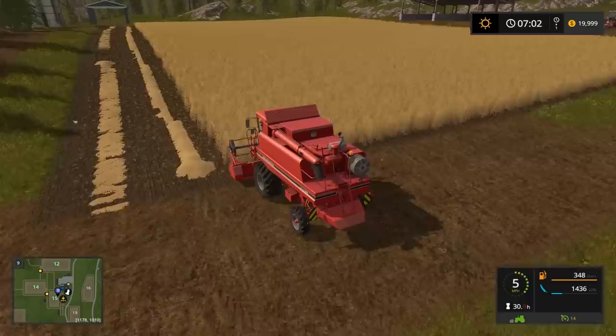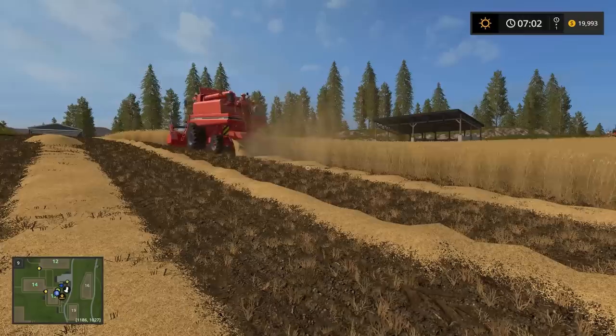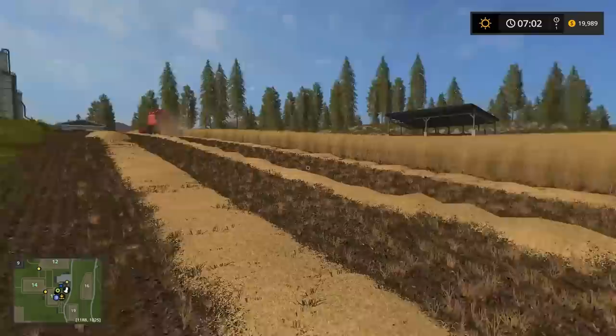I'm going to press H on my keyboard — hire worker. I'm going to hop out and let that guy go. There he goes, he's off harvesting. On these nice big square fields they don't get lost, but sometimes they do. If you have a funky, weird, curvy field, sometimes the workers get lost or don't do a good job.